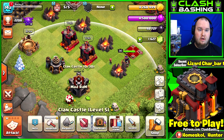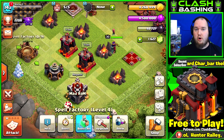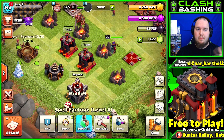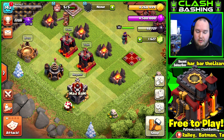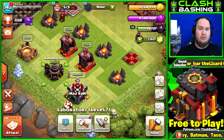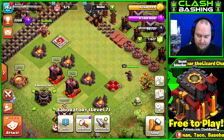When you go up to Town Hall 10, try to have a Book of Building so you can use it on your spell factory and still stay in war - not necessarily gem it up, but use that book so you can stay in war. The laboratory is a must for any town hall level; you have to get your lab upgraded so you can get your troops up.